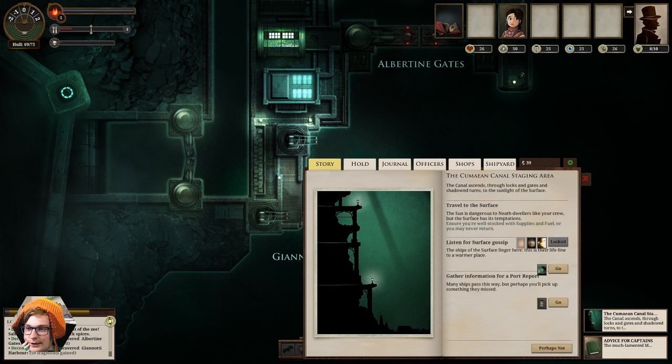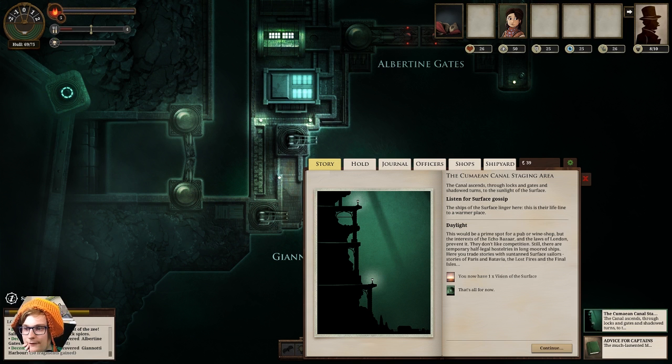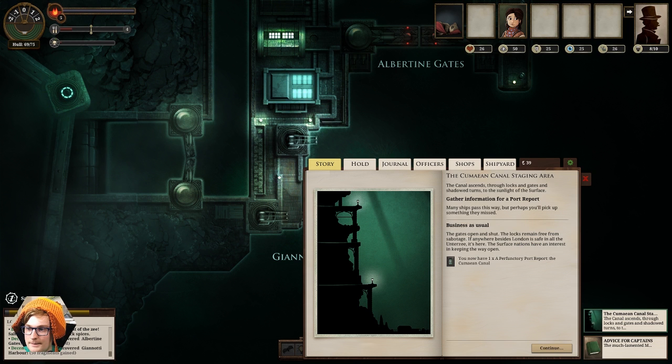The Kumaean Canal staging area ascends through locks and gates, and shadow turns to the sunlight of the surface. Now I can't travel to the surface — I don't have enough fuel. And we can listen for surface gossip. I have a vision of the surface. The ships of the surface linger here — this is their lifeline to a warmer place. This would be a prime spot for a pub or wine shop, but the interests of the Echo Bazaar and the laws of London prevent it — they don't like the competition. Still, there are temporary half-legal hostelries in the long-moored ships. Here you trade stories with suntan surface sailors — the stories of Paris and Batavia, the lost fires and the final isles. And we might as well pick up our port report whilst we're here.